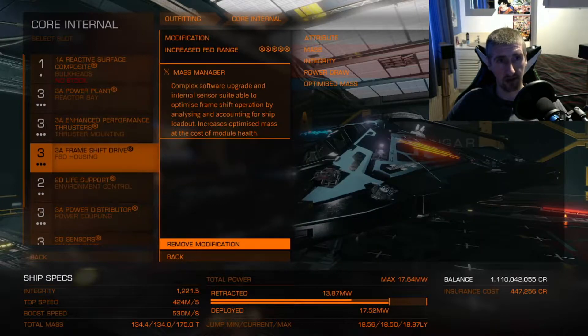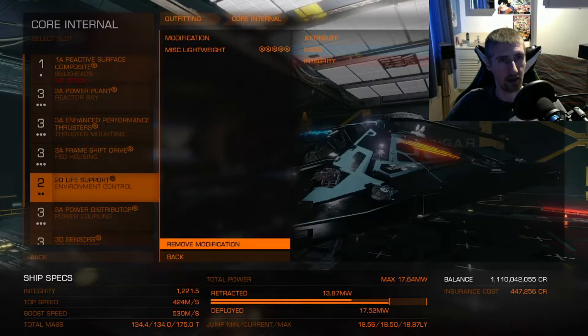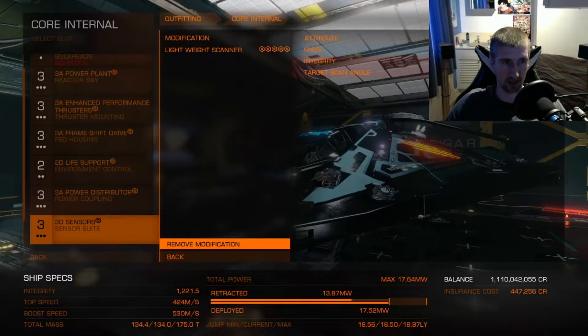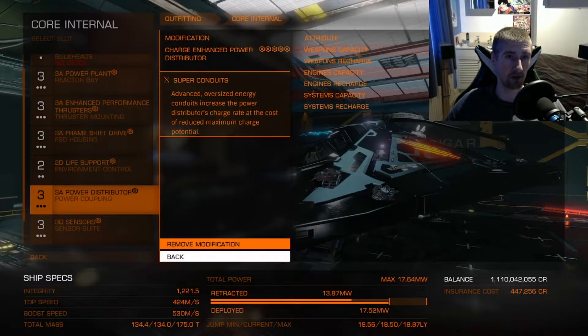The frame shift drive has increased range and mass manager, just to be able to get it around to where I need it to be. Lightweight for the life support and the sensors. And then with any combat build, I always go with the charging power distributor and super conduits.